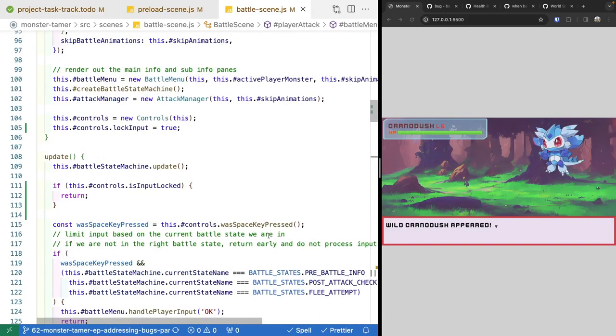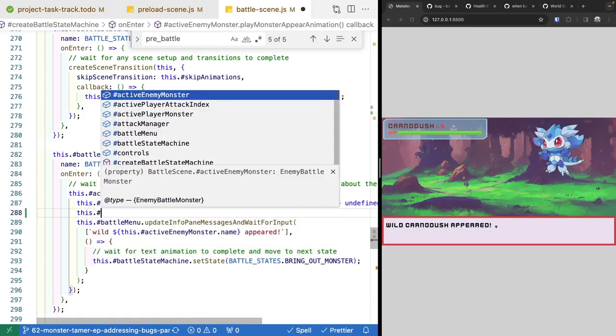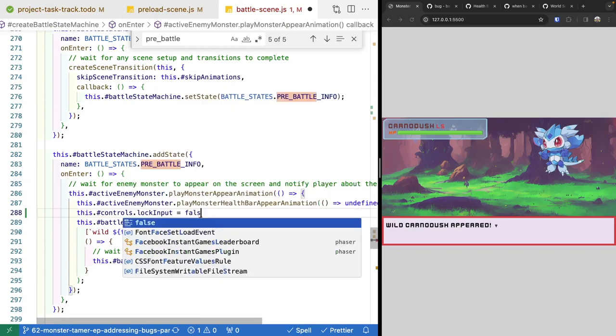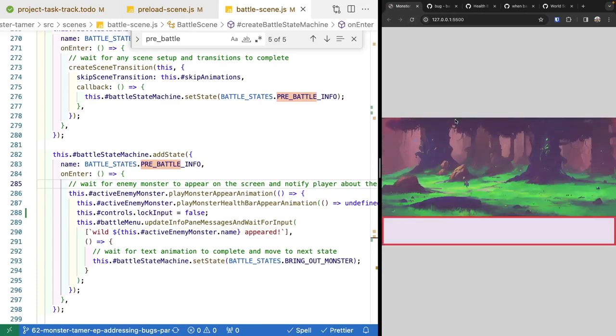Now that we're locking our input, we need to unlock it down in our battle state machine after our enemy monster and health bar appears, so the player can press the space key to interact with our scene. We look for our pre-battle info state, and right before we start updating our info pane, we unlock our controls by setting controls.lockInput equal to false. When our scene refreshes and we press the space key, nothing should happen until the text shows up that the monster has appeared, then we show our player monster as expected.